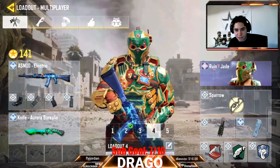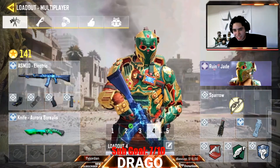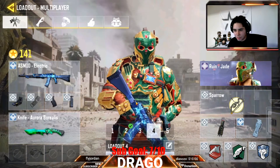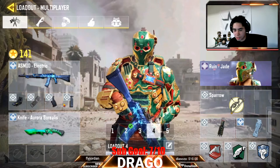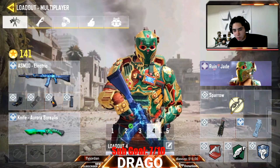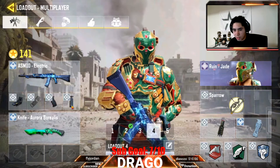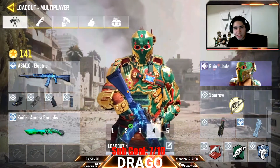We're gonna be using the ASM-10 Electric — got this skin. I think it was gifted, or like the game just gave it to me. I don't remember what for; I just know it was in my mailbox and I got it. It's nice. So we have red dot, extended mag, barrel, and foregrip to control the recoil. It's basically an AN-94 from Black Ops 2, but they don't need to know that.